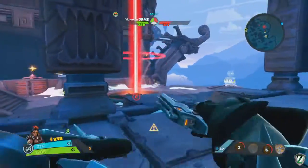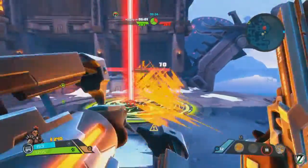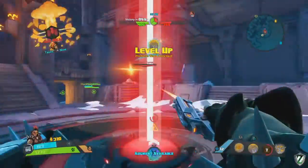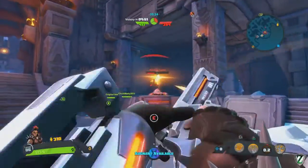We'll get another Priority Target on Shane Arx and start drilling him down with the pulse blast. We've done quite a bit of damage. That pulse blast is pretty deadly, but I think Thorn was the real killer there. We're going to take out this turret and then secure this point.